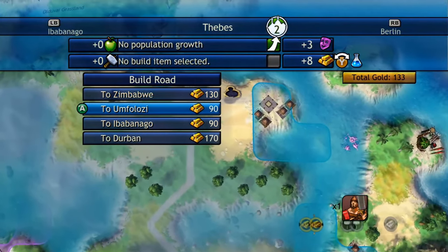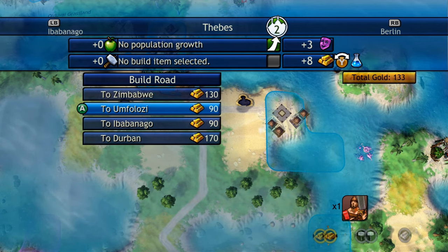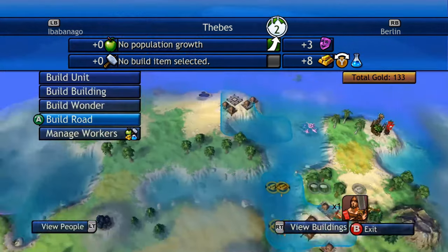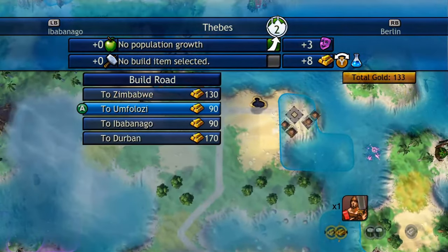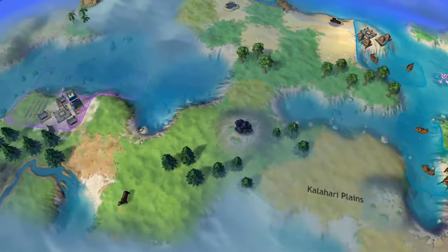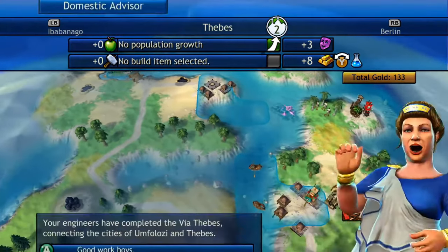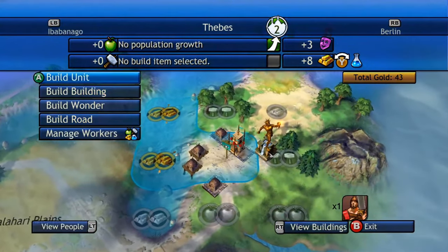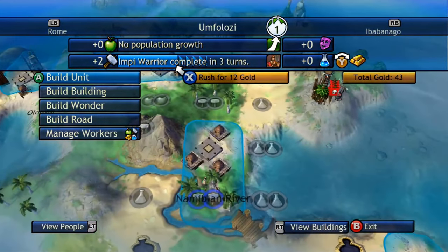Looking for a road — build one for 90 gold. Will it matter? Considers the options. Builds it for 90 gold.